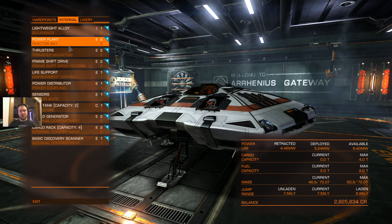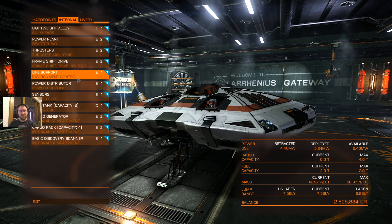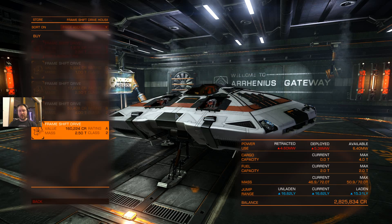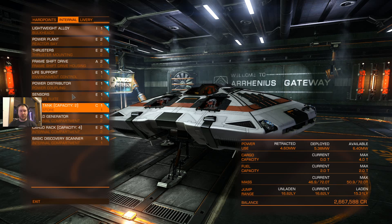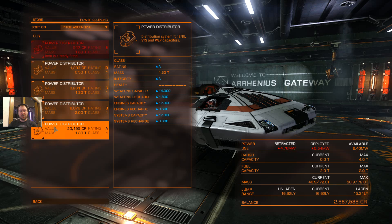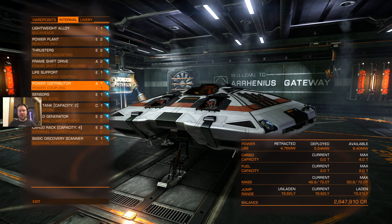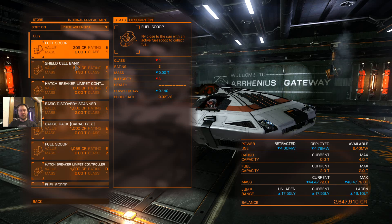First thing: I'm going to leave the power plant alone — we want it as low as possible for the purposes of this video. A couple of quick tips: number one, frameshift drive — for what we're doing, it doesn't matter much, but always get the highest grade you can afford. Number two, always get the max power distributor. Yes, it's going to take a little bit of juice, but you always want the best one. Everything else after that is kind of personal preference.